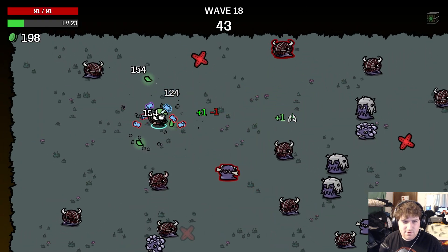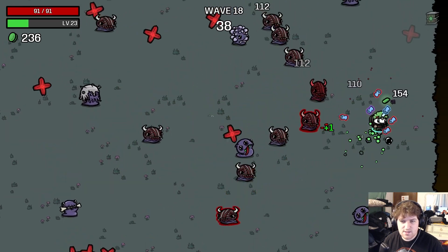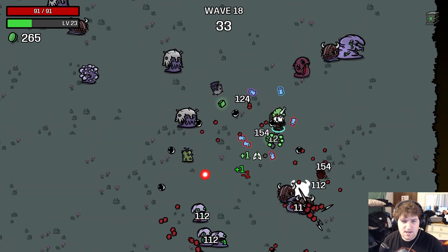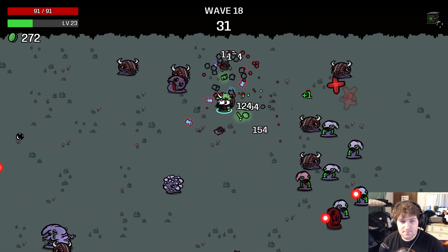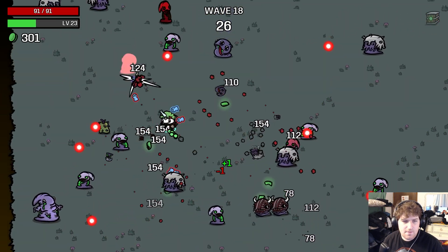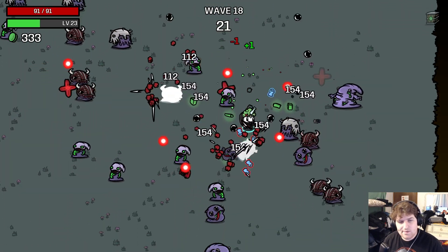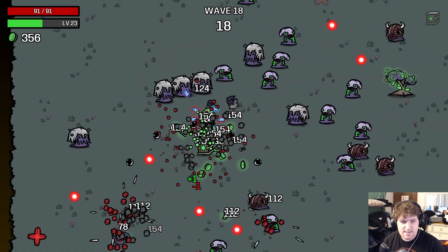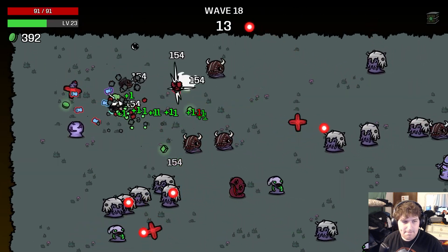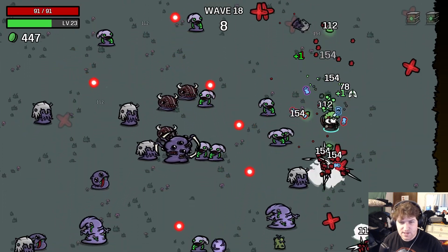Percent damage is what we want now — we're at 91 HP which is pretty safe with 90 dodge, Riposte, and Adrenaline. Yeah, I think we could pretty safely just take damage from here on out. Ow — got sniped. I like how early I said we might not get touched, but we've been bad touched multiple times.